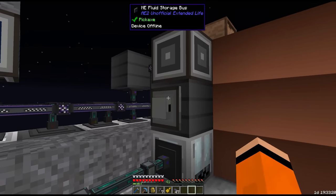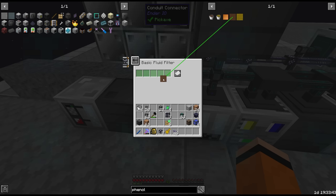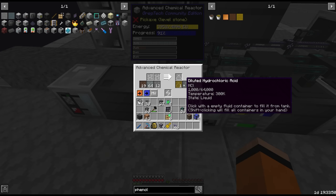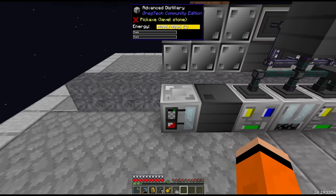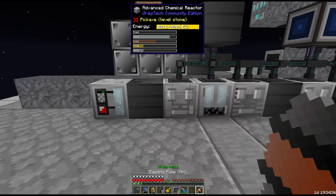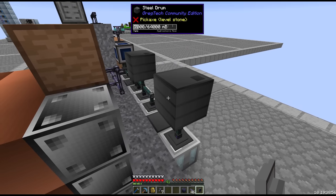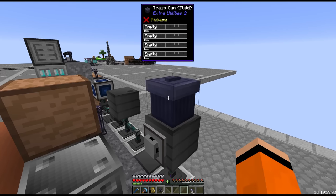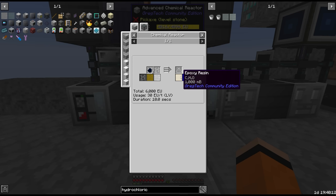We put a fluid storage bus on the phenol on high priority and request it in the fluid interface. Adding it to the filler gives us bisphenol A. We get diluted hydrochloric acid as a byproduct - we want to buffer that and then distill it, which gives us regular hydrochloric acid back to reuse in one of the chemical reactors. We make sure there's a pump on the tank to be able to set the filter. We put another fluid storage bus on the hydrochloric acid buffer on low priority and trash the excess.